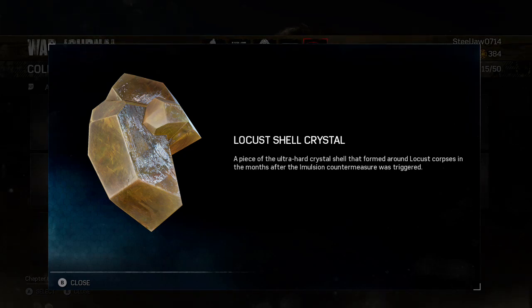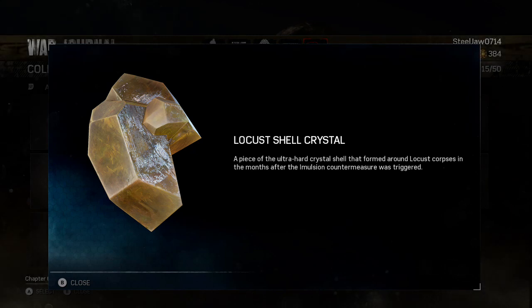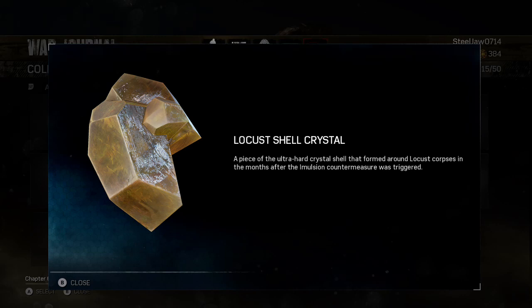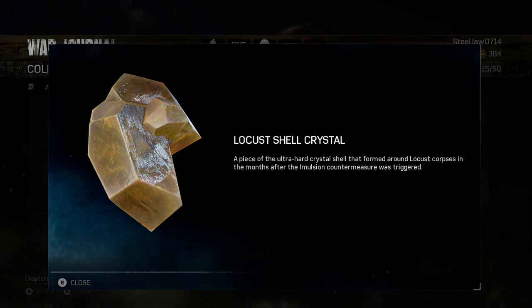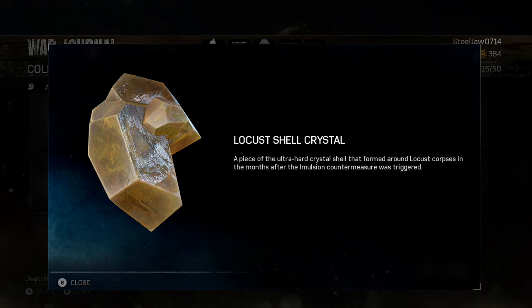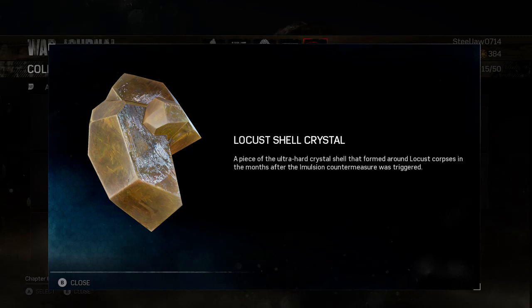The Locusts already had the parasite within them, but here's something interesting: the Locusts may have had emulsion within them — that's how their particular mutation happened — but they didn't just disintegrate like many other lambent. Instead, their bodies formed these hard crystalline structures, which you can see on the screen.